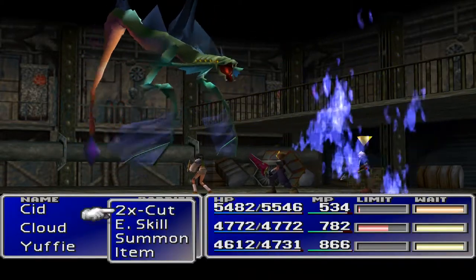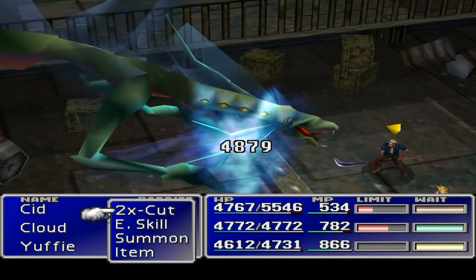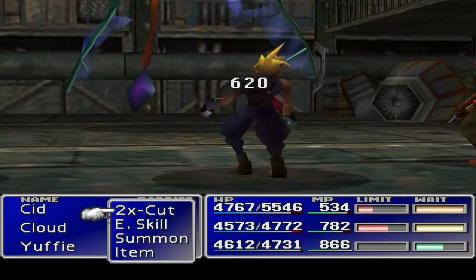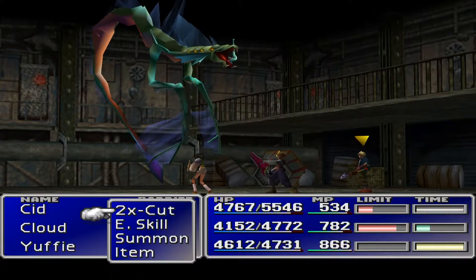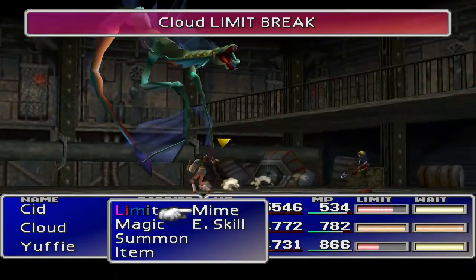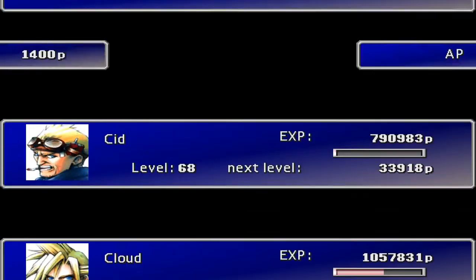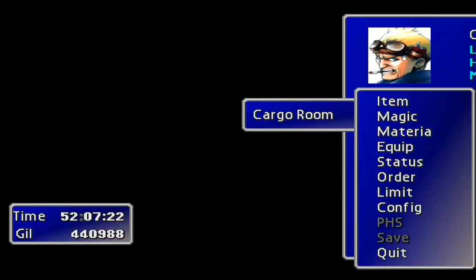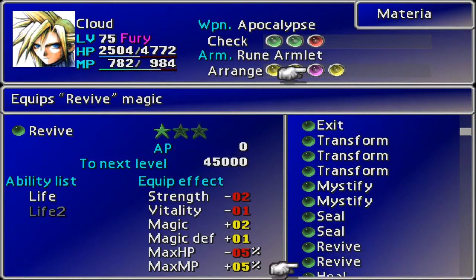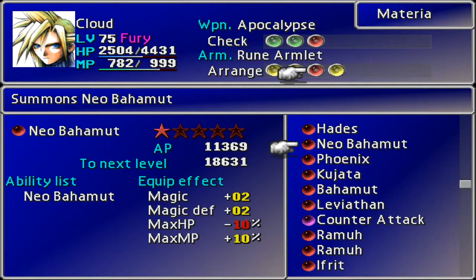We've not been making use of the mines, which is a little unfortunate. Cloud now has Counter Attack as well — I didn't think I'd given him that. That's a thing to watch out for. Maybe we'll take Counter Attack off everyone so they can limit. Okay, I suppose that's how it works. Let's take Counter Attack off Cloud and swap it out for something else. What are we going to swap it with? Let's swap it out — actually no, Phoenix is the one we want.